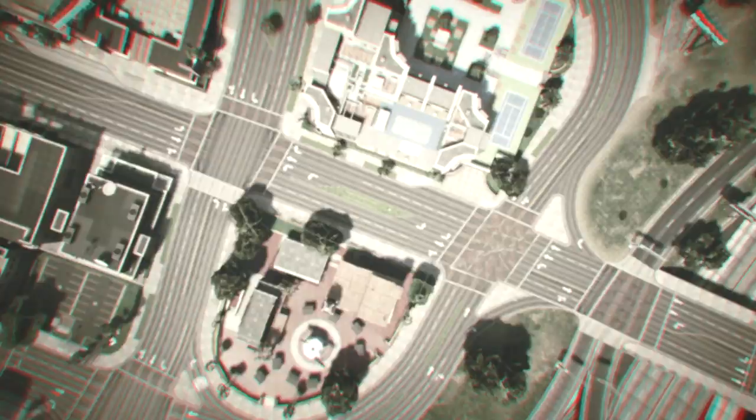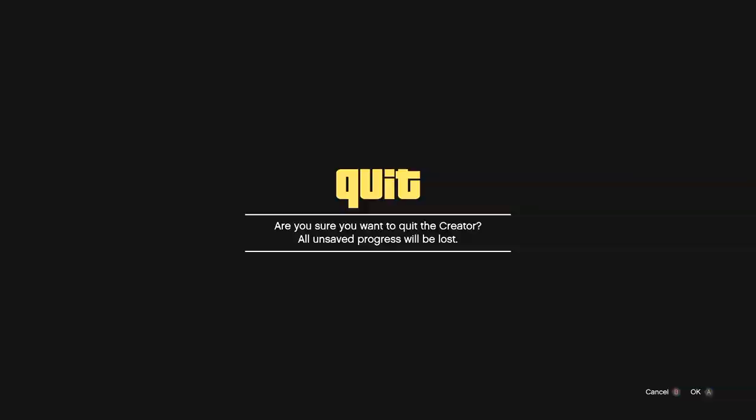Go down to 'Exit' and exit out. It'll load you back into the creator main menu. Once you're here, hit start, go over to the online tab, and choose your character. Just choose OK when the screen pops up.